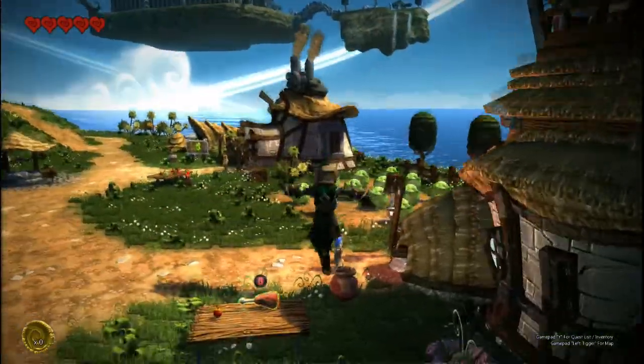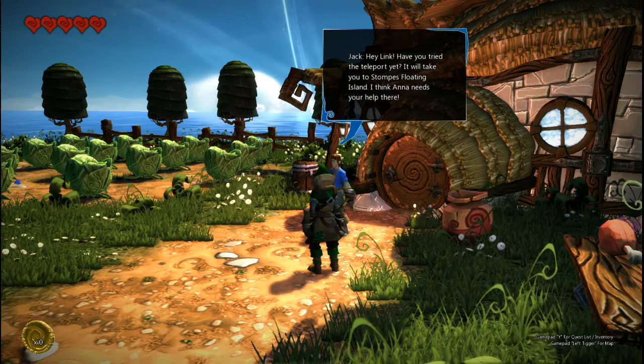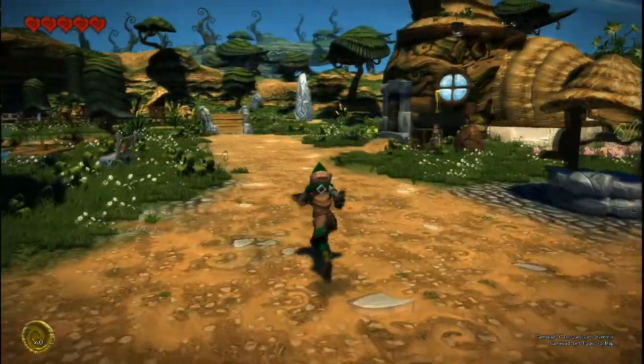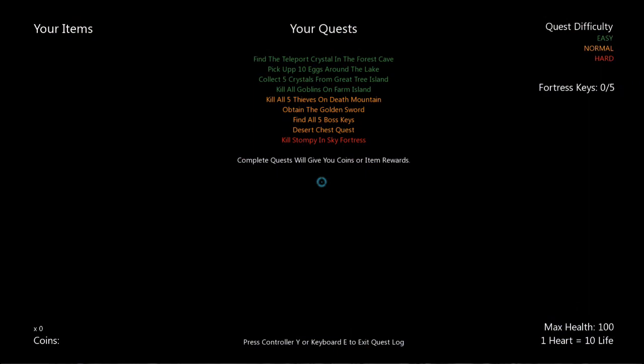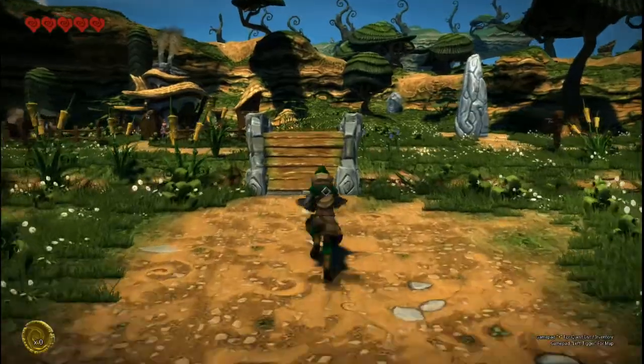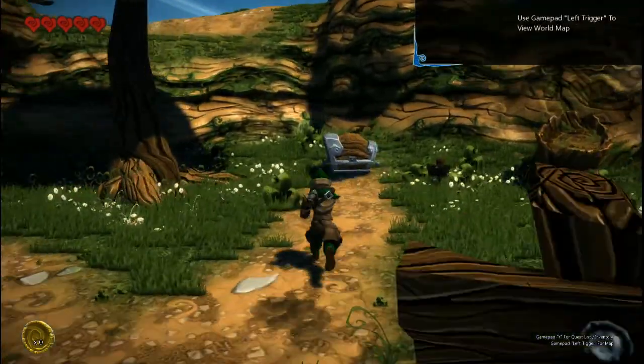What's this person got to say to me? Hey Link, have you tried the teleport yet? It will take you to Stomp's Floating Island. I think Anna needs your help there. Y for quest log. So the green ones are easy, yellow ones are normal, red is hard. Complete quests will give you coins or item rewards. Press controller Y or keyboard E to exit quest log. So unlike the map, you can just press that once and you're good. So let's grab our sword out of our chest.